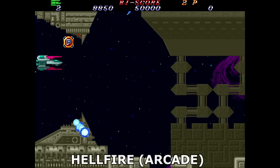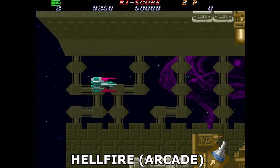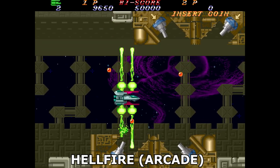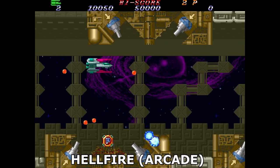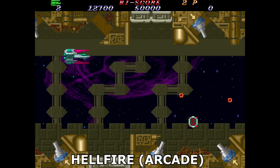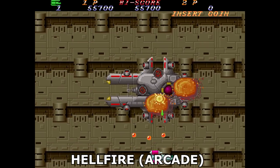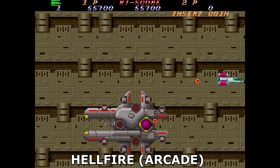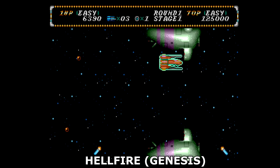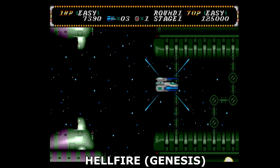One of Toaplan's more unique releases was 1989's Hellfire. This horizontal shooter was slower, more methodical, and challenged your mind as much as your reflexes. This one gives you the ability to control your shots across multiple directions, and then further power up those abilities. Screen position becomes a major concern because enemies are typically in areas that require you to cycle through your angles often. There are also boss battles that require you to take advantage of this, and it feels really different from the other games at the time. When the Genesis version released the following year, it took the expected hits in color, but that 4-meg cart does an impressive job replicating the arcade game.